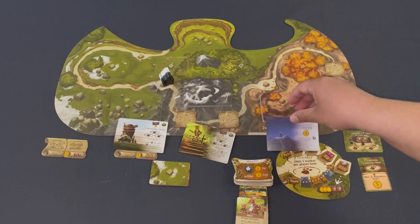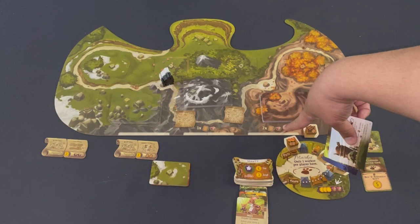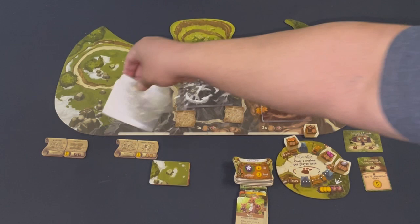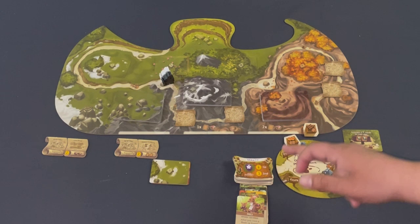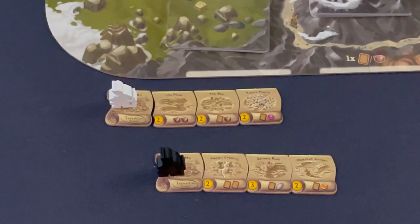I get to purchase one of three upgrade items. The one in the first slot costs nothing; the one at the end requires discarding two cards or two resources. They're generally extra spaces or extra power — spring ones give extra workers or power, summer ones give critters, and fall ones are mostly points. In solo mode, if I take the free one, the bot gets more points, but if I spend resources, the bot gets fewer points.